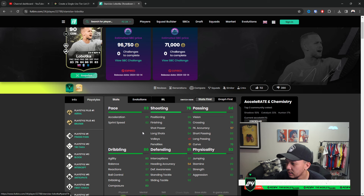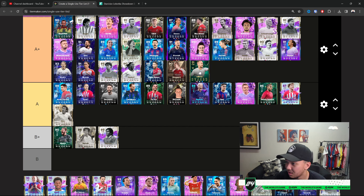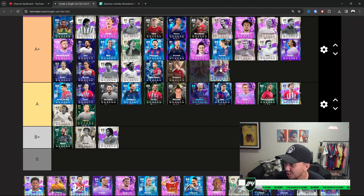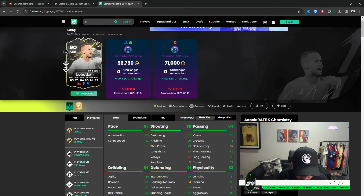Laport — this card was a showdown, four-star weak foot. Honestly this card is just mud — I'll place him at A. That actually pisses me off.